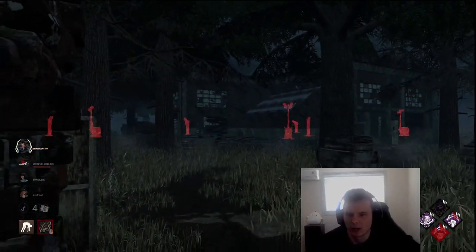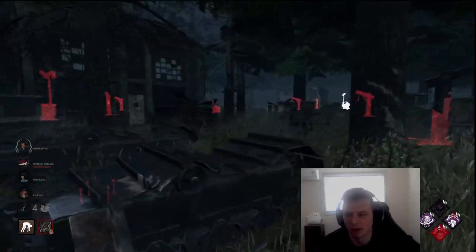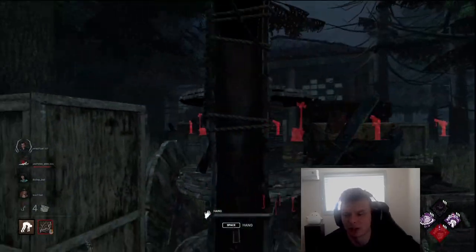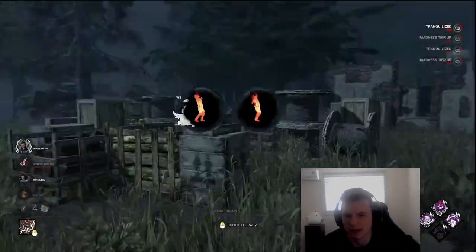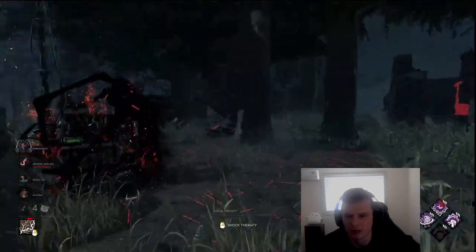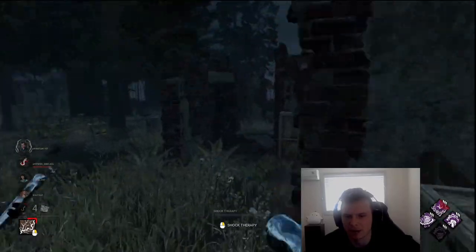Let's see what's currently going on — I don't have Thrilling Tremors right now. That guy did just get healed, which means one person could be on Maya. I see somebody just got on that generator — I'm going to Static Blast them off of it. I see old mate over there too. I shouldn't have wasted that; I should have stopped at the last second. Everybody is full health — I need to keep the pressure on injured targets.